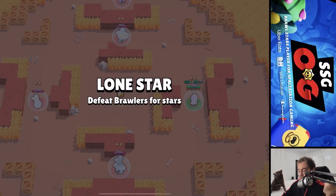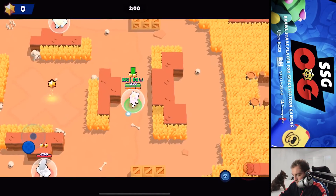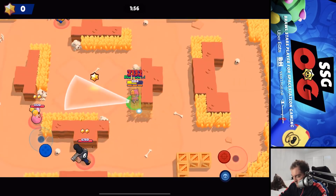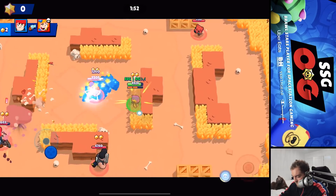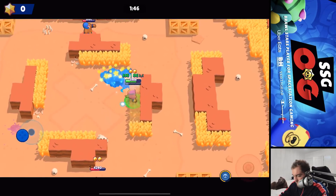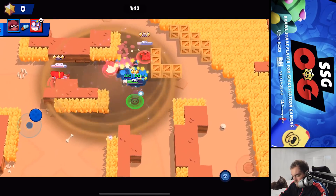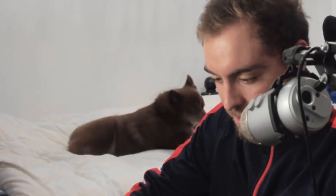Alright guys, hopping into a game here. Typically the middle spawn is what you always want to go for - there's always going to be people rushing that mid star and you can kind of pick them off. The mid star is not that important. You can see I maxed Sandy right away - I bought the offer and then used my boxes to get her star power.